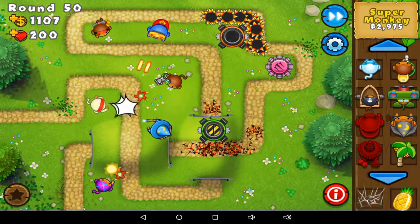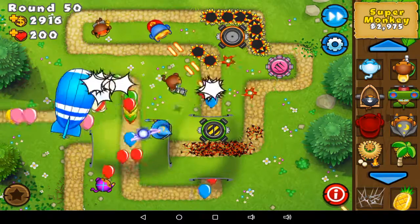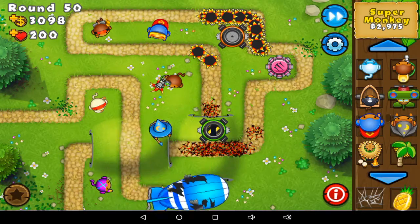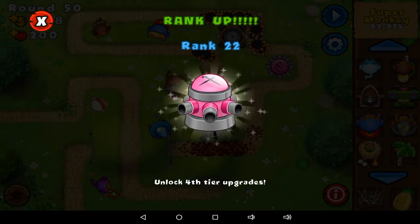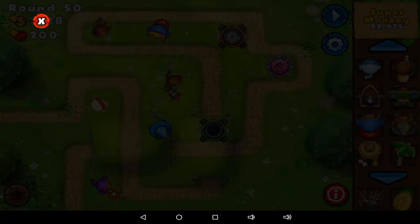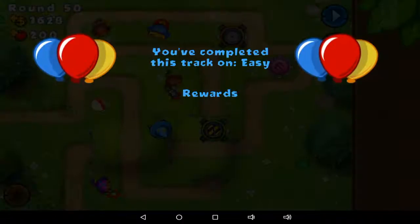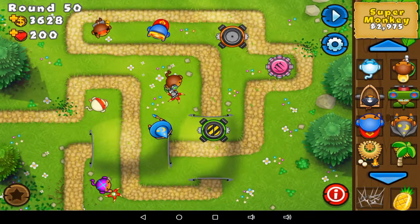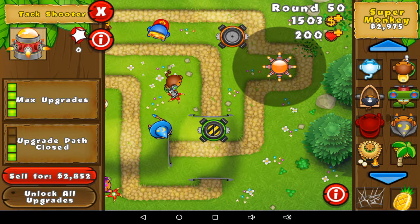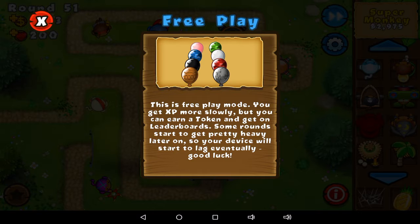We have a couple of mode class balloons coming in. After this level, I did just complete easy, so woohoo for that. I did complete the rewards for easy on this track, so I did get them: Ring of Fire. Replay mode — get XP more slowly but you can earn a token. You can get on leaderboards.